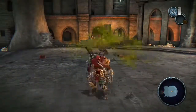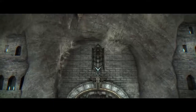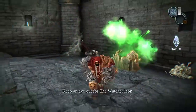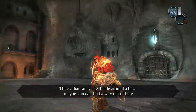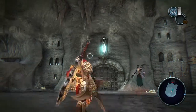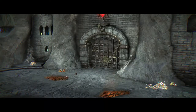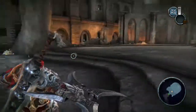Hello. Do I want it? Probably yes. Hold? Okay. Throw that fancy saw blade around a bit, maybe you can find a way out of here. Well, probably that, right? Maybe a bit closer. Yeah, that's how you trigger those gates. Fine. That will definitely do.